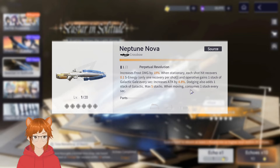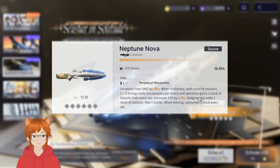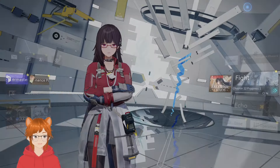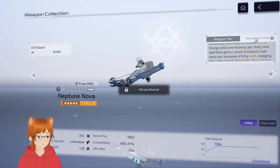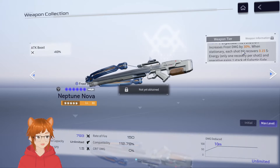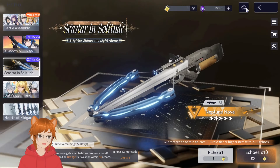When moving, it consumes one stack every second — so I'm assuming they want you to dodge rather than move. Honestly it's okay. I think the most important part is the S energy recovery. You kind of want to max dupe this. Let me double-check — 0.15s energy at two dupes. It's a 50% increase, so yeah, it's decent. Maybe depending on how her kit is, this weapon passive does something much greater.